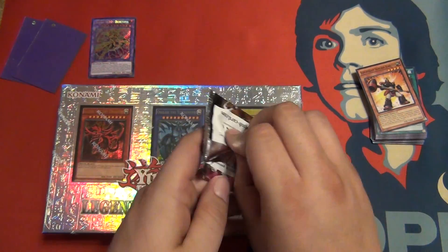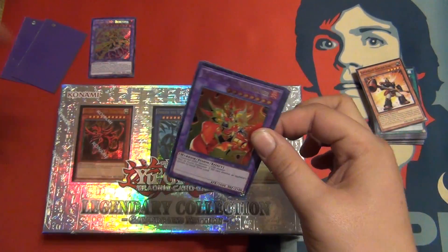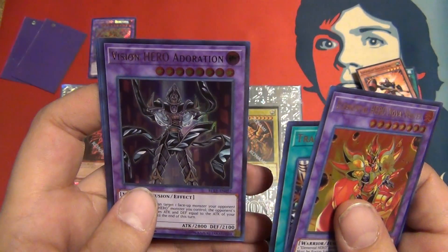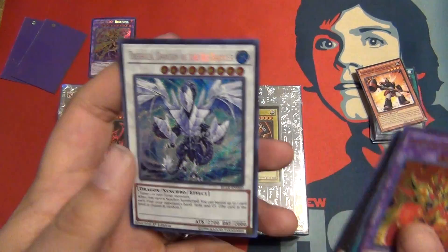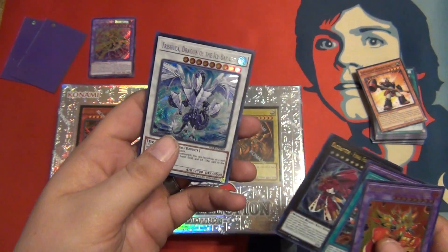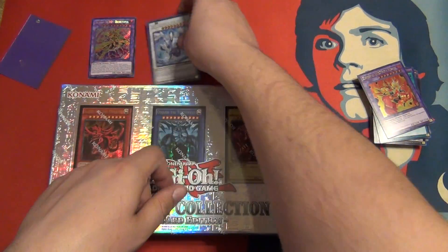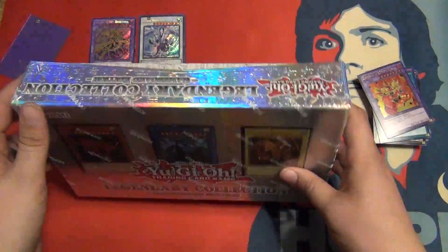Last random pack, Battle of Legends: Light's Revenge. Give us a Sage, or a Minerva or a Trishula. Elemental Hero Nova Master, Trans Modify, Vision Hero Adoration, Raid Raptor Final Fortress Falcon, and a Trishula Dragon of the Ice Barrier! Sweet, we got a Trishula. Another Trishula — I pulled one off camera the other day actually. That's fun to pull a Trishula.